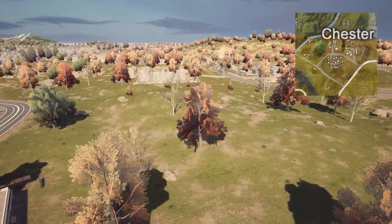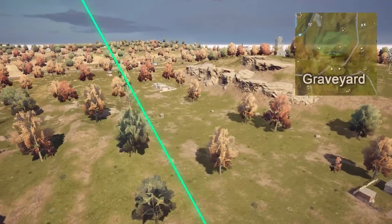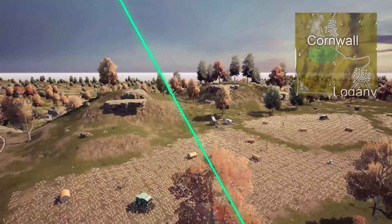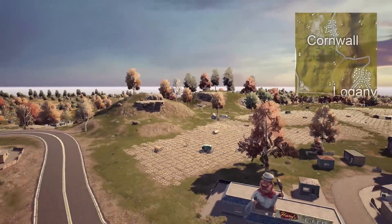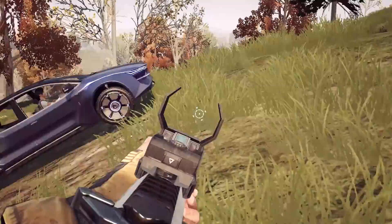Chester has new hills and structures. More hills have been added at the top of the graveyard. Hills and ledges have been added to Cornwall. We'll continue to make these adjustments as we listen to player feedback and analyze gameplay data.